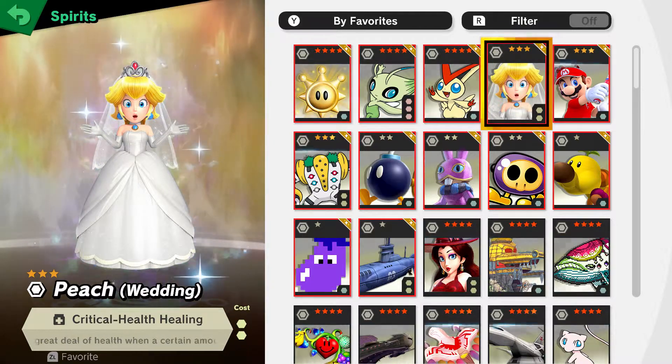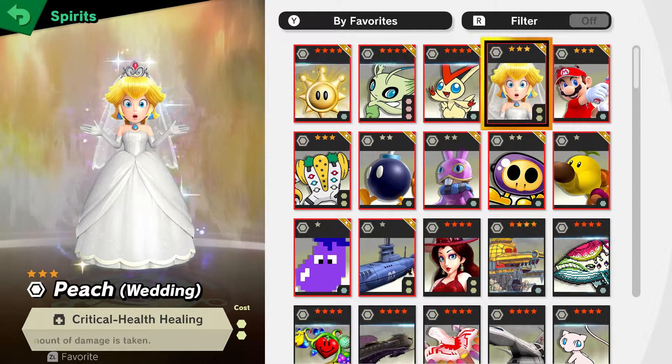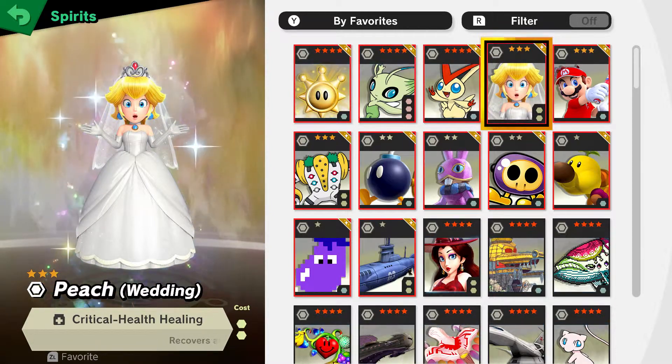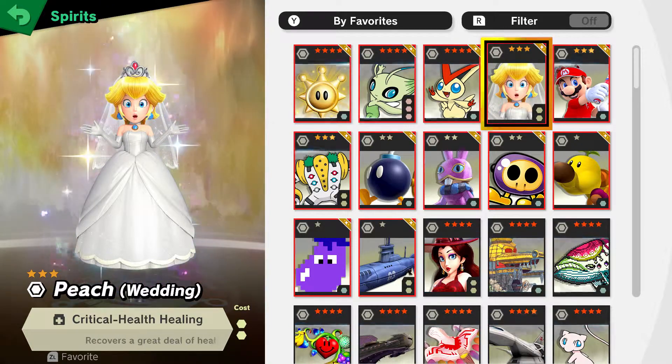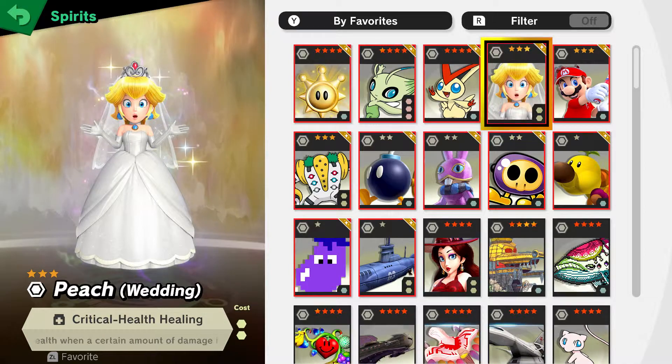Now you have Wedding Peach, which gives critical health healing. What this does is — if you're struggling, you're on high percent and about to die — you get healed by about 50%. It's super duper good and definitely worth the two slots it takes.